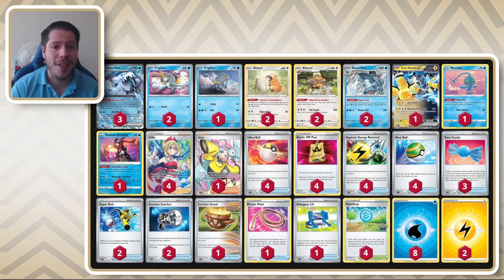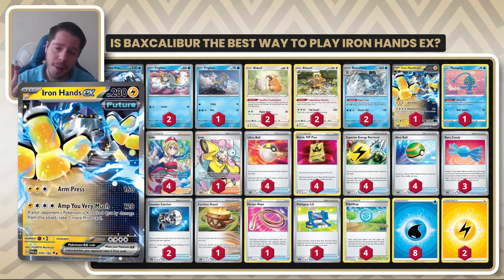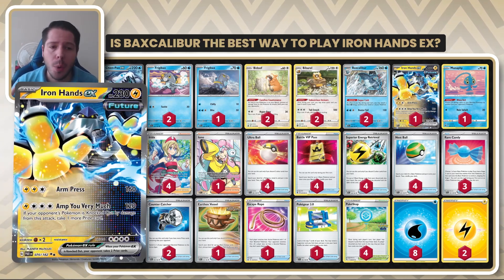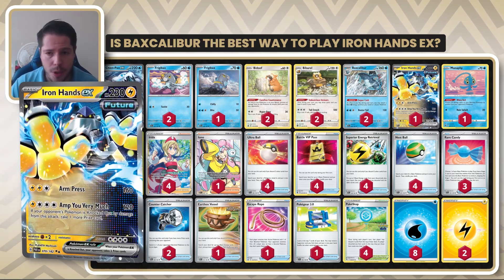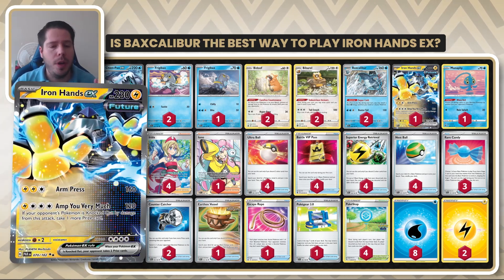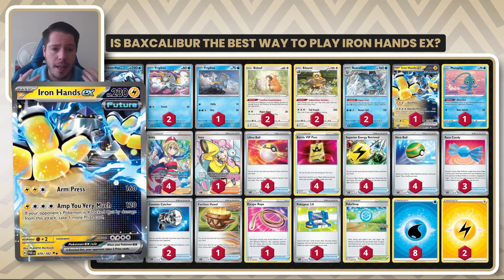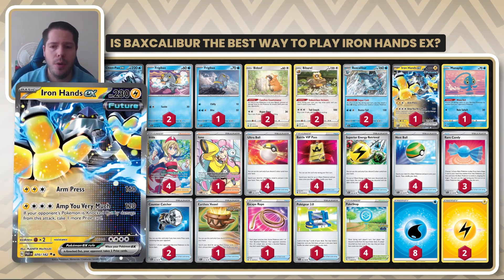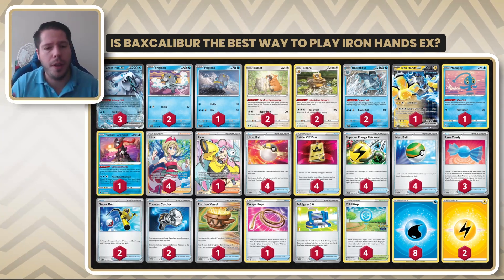Hello everyone, welcome back to a brand new video here at T1. We're going to be playing with the dreaded Iron Hands EX, this time combined with Vax Calibur to power it up quickly and have that really cool two-prize option to take down opponents. Now before, we focused on Cross Switcher and Cancelling Cologne with Radiant Greninja, but now we're focusing on Iron Hands EX to deal with single-prize Pokemon and Chenpao EX to deal with rule box Pokemon that offer multiple prize cards.